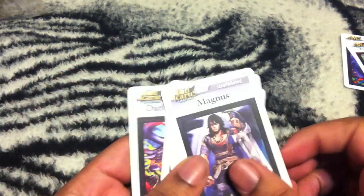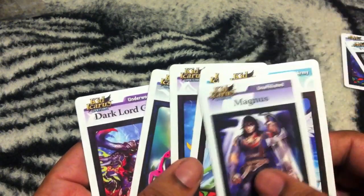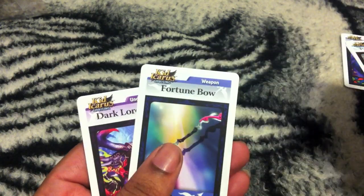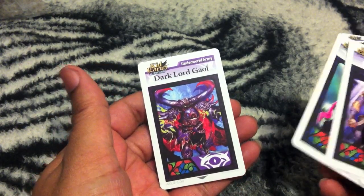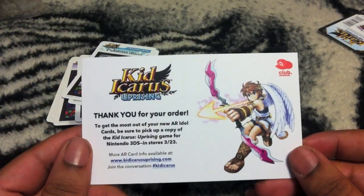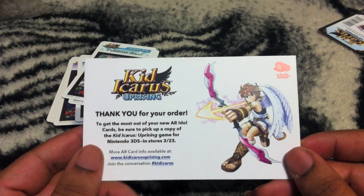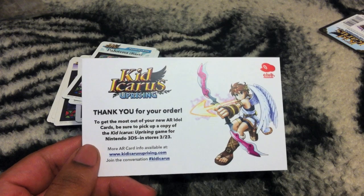Now we add that to the ones I already got from the game: Magnus, Pit, Palutena, Monoeye, Fortune Bow, and the Dark Lord. So that puts me at a nice little nine. Got this cool little card from Nintendo too, so there we go.